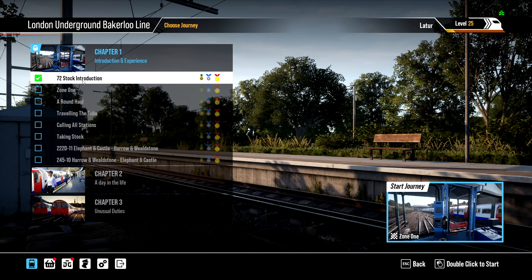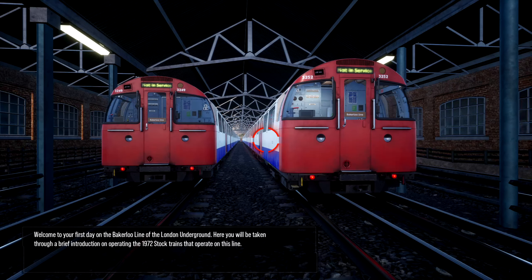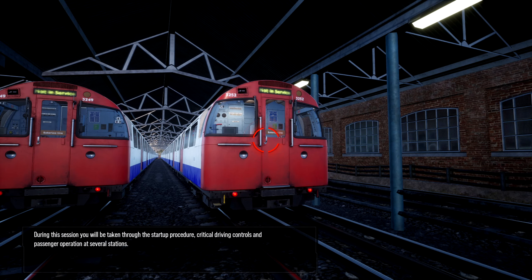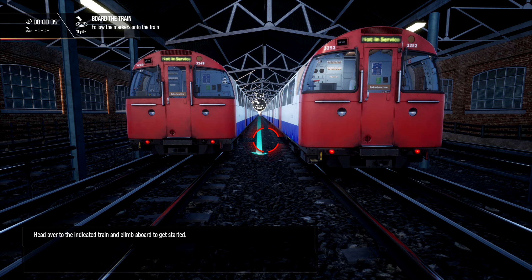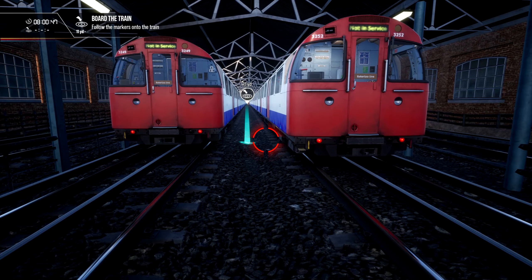Let's get back to Chapter 1, 72 Stock Introduction, and let's jump into the game. Welcome to your first day on the Bakerloo Line of the London Underground. Here you will be taken through a brief introduction on operating the 1972 tube stock that operates on this line. During this session, you'll be taken through the start-up procedure, critical driving controls, and passenger operations at several stations. So we will have a good opportunity to actually learn how to drive one of those things.